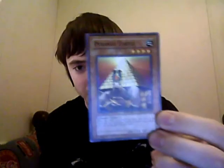Reign-Beaux, Gatekeeper of Dark Worlds, Level 4 — one of the two normal monsters I have in this deck. Attack is 100, defense is 2,100. I have two Pyramid Turtles — they're Earth, the only two Earth monsters I've got. Zombie type. Attack is 1,200, defense is 1,400. When this card is destroyed by battle and sent to the graveyard, you can special summon one zombie type monster with 2,000 or less defense from your deck.